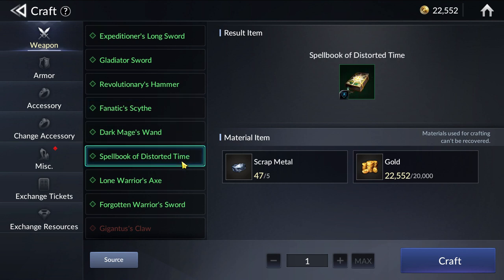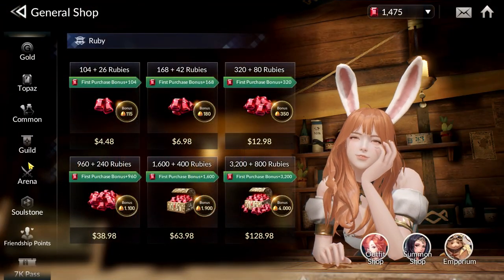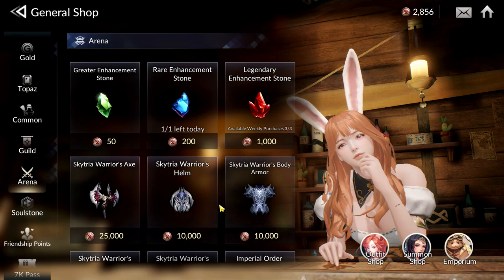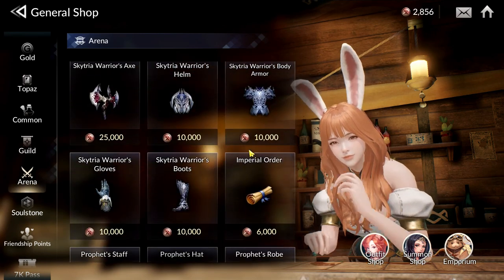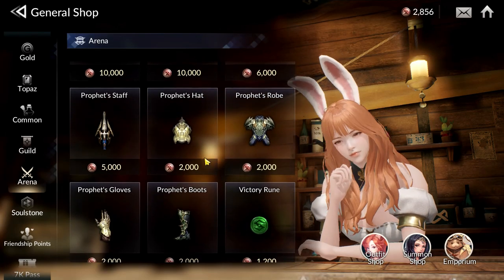The last two methods are not the best methods. One of them is using Arena Tokens to exchange for gear sets from the Arena Shop. This is not very worth it because they only sell you the Ignore Defense Efficiency Set, which is not really used — and we'll talk about that later.